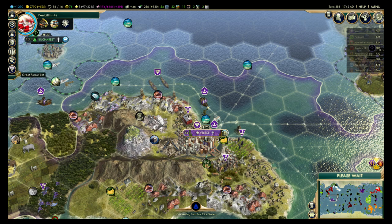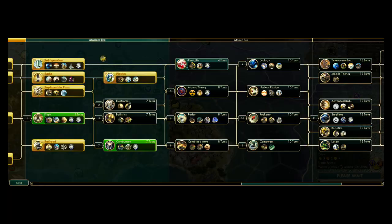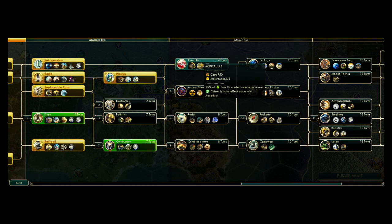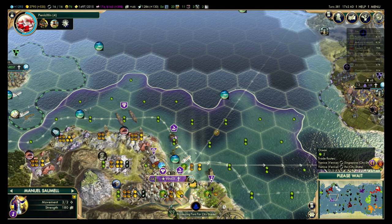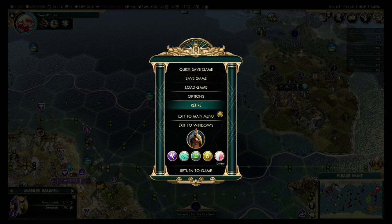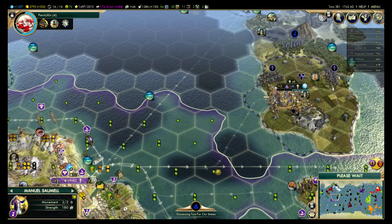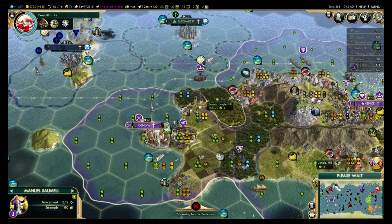I want one more great musician — I'll probably age up before then. Twelve turns? I'm going to age up in the Atomic Era. As soon as I hit the Atomic Era I can go ahead and use him. I'm actually going to check — let's do quick combat on. I'm not sure if that'll speed up the AI's turns, because it seems to be stuck on the city-state.